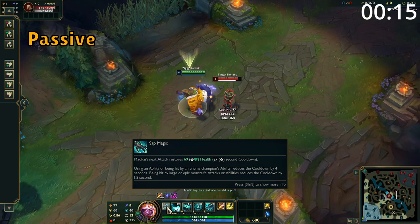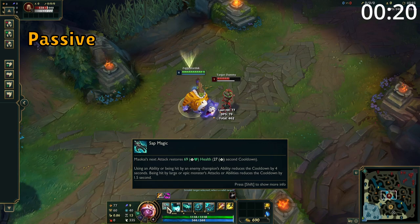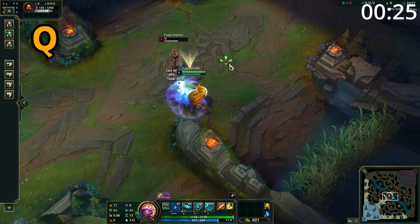Maokai's passive is periodically his next basic attack heals him. Each time he casts an ability, hits a champion or epic monster with his E, or is hit by an enemy ability, the cooldown of this passive is reduced by a good amount.